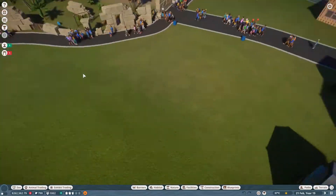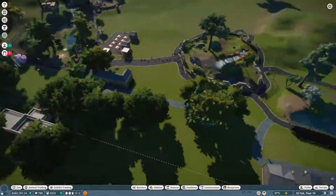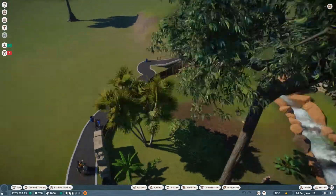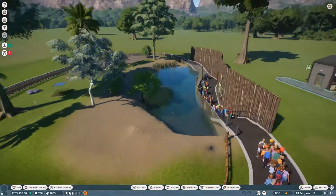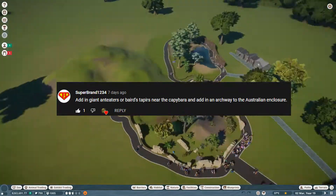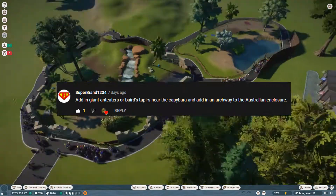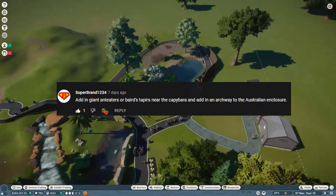Hey, what's up YouTube? It's Snippo here. Welcome back to another episode of our Planet Zoo Franchise Mode series. We have a little bit to do today. I want to discuss the new update and DLC that got announced, and we've also got a new enclosure to make. This one was suggested by Superbrand - giant anteaters and tapirs, and some decorations for an Australia area. I've already got a South America one. Shout out to him again. Let's get straight into it.